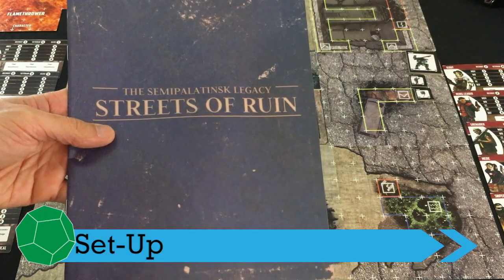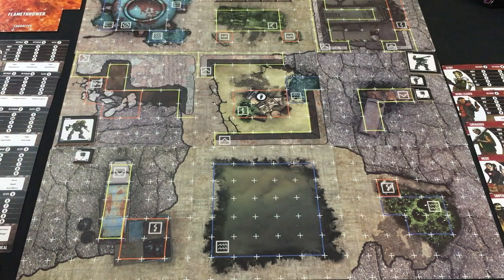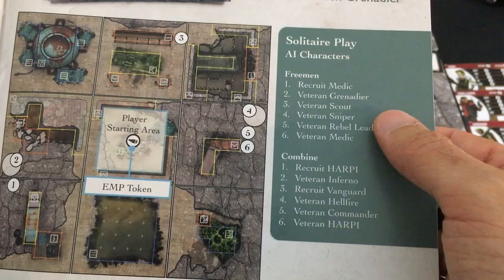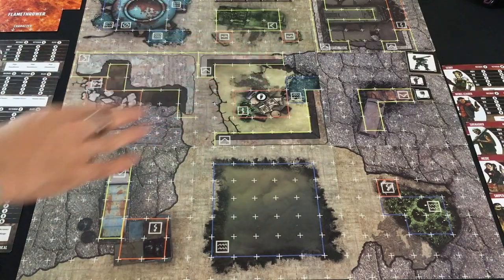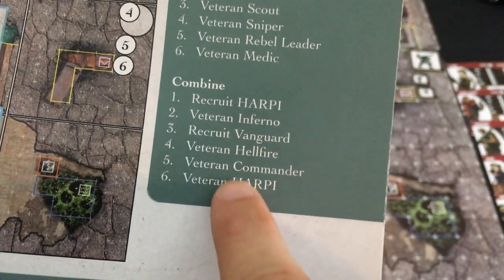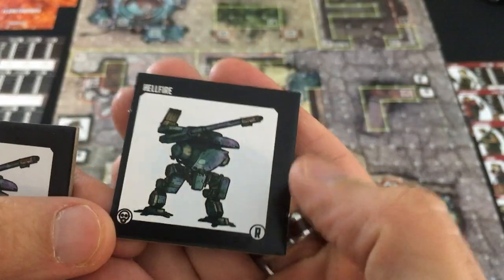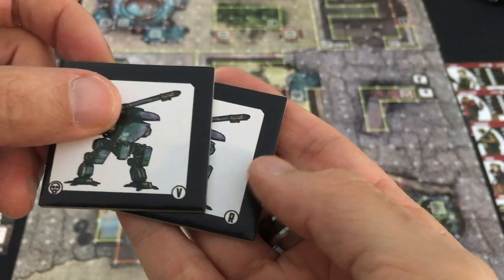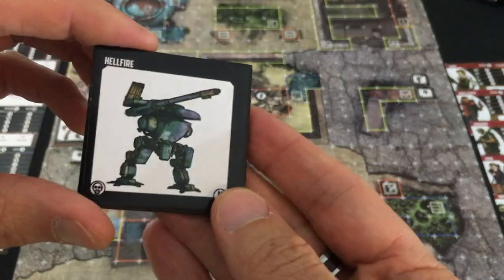If you're playing in the campaign or one of the scenarios within it like I am, setup is mostly handled by the book. It'll tell you which nine terrain tiles to put together, but all of these are double-sided and there are more in the box — you can really build whatever battlefield you want. Besides telling you what to set up, it also tells you exactly what units to use for the AI and where to put them. An important thing is it tells you whether each unit is a recruit, veteran, or elite, which is very important for setup. Veterans and elite units have extra tokens stacked on top.